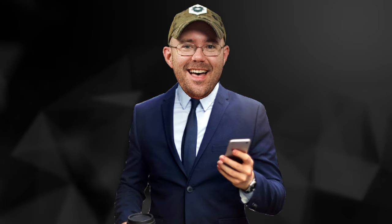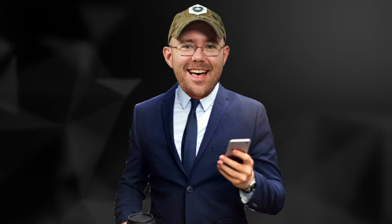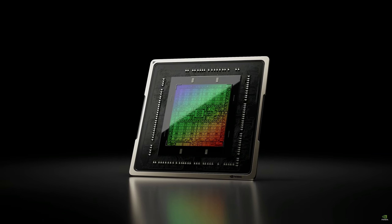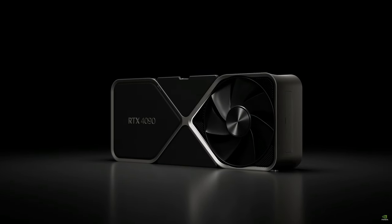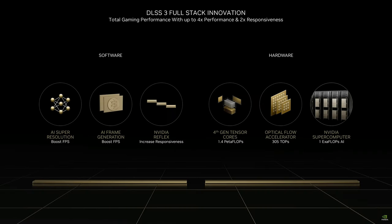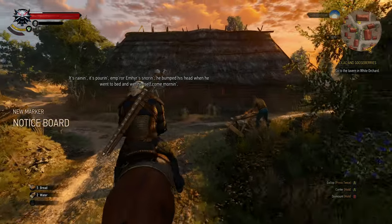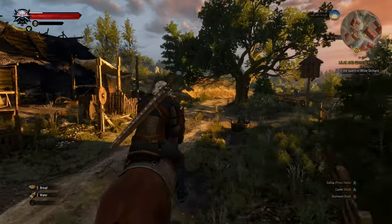Frame generation sounds great and all, but there is a catch. It only works with NVIDIA's latest RTX 4000 series of GPUs. NVIDIA's ADA Lovelace GPUs have an optical flow accelerator built into the GPU, improving the technique's performance and its accuracy. By including this hardware, the RTX 4000 series is primed for better performance, which has some lucrative upsides for the industry. Since the GPUs can render frames faster through upscaling and can create frames through frame generation, developers can use some of that extra free time to incorporate additional graphical effects into their pipeline, namely ray tracing.